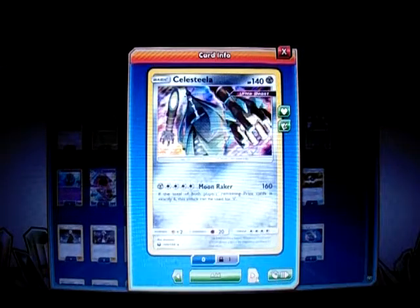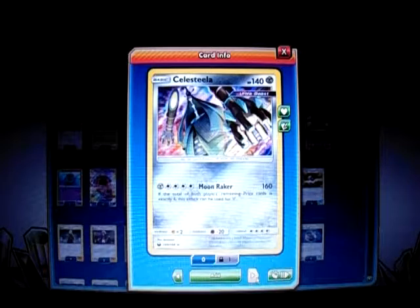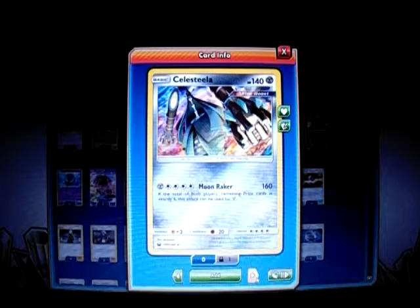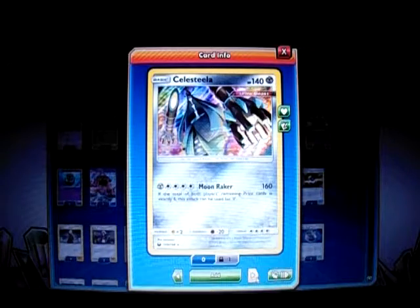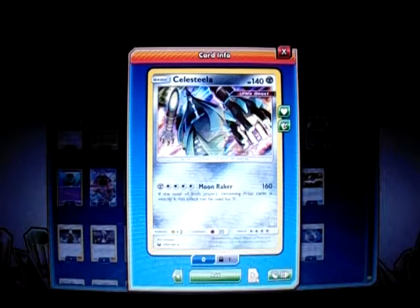I play 1 Celesteela GX from the new set Celestial Storm. It has 140 HP and is an Ultra Beast Basic. For Metal and 2 Double Colorless Energy it has Moon Raker for 160. If the total player's remaining Pokemon count is not exactly 6, the attack can be used for just Metal Energy. So with combinations like 1-5, 2-4, or 3-3, I can use Moon Raker. With Choice Band it does 190, 2 Delmise makes it 210, and with Kokuri it does 230 — enough to knock out Gardevoir, Zoroark, Ninetales, and other Stage 2s.